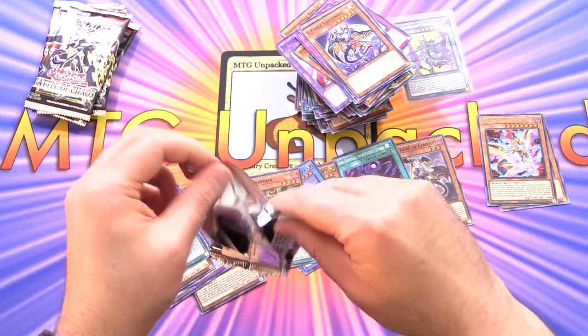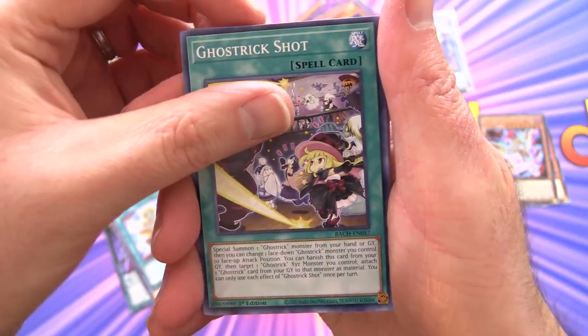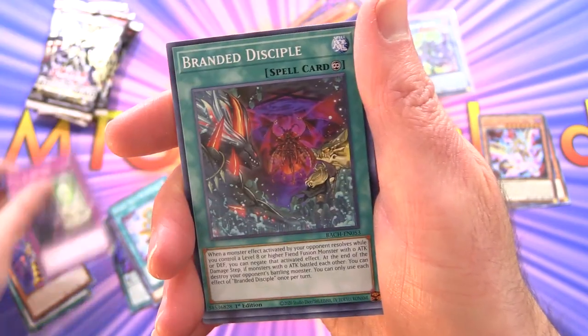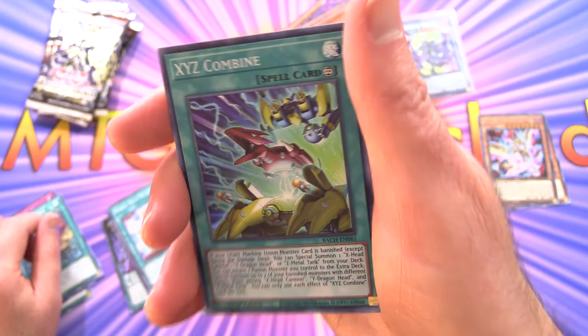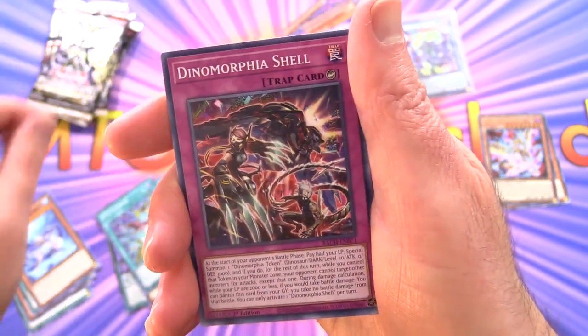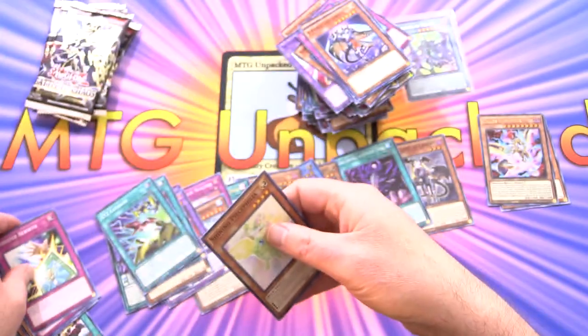Into another pack. Next up we've got Ghost Trick Shot, Dimension Conjurer — there he is again — End of the Line, Branded Disciple, X-Y-Z or X-Size Combine, Submarine Tour Ride, Dynamorphia Shell, Monster Rebirth, and Shining Peacephilia.